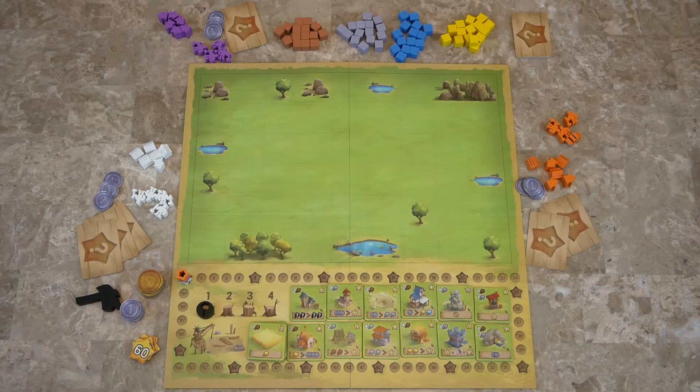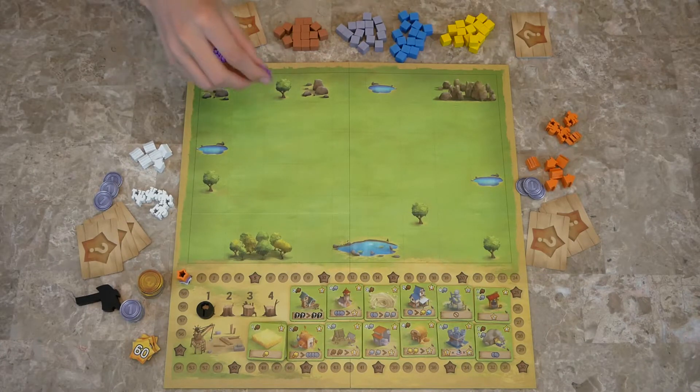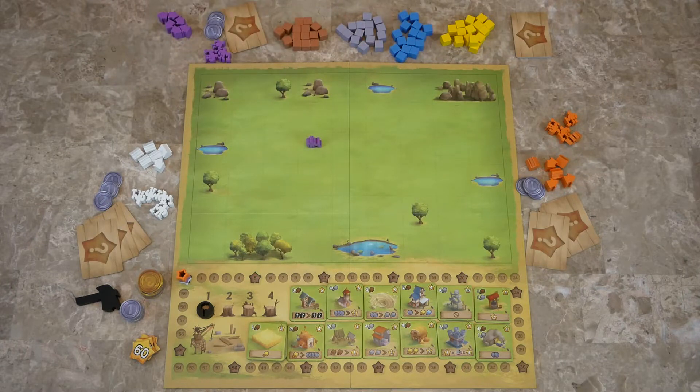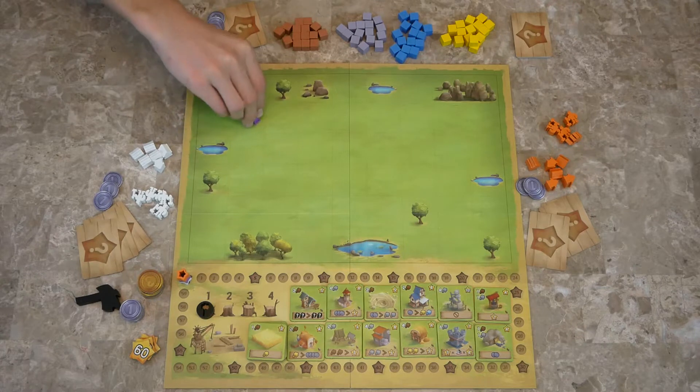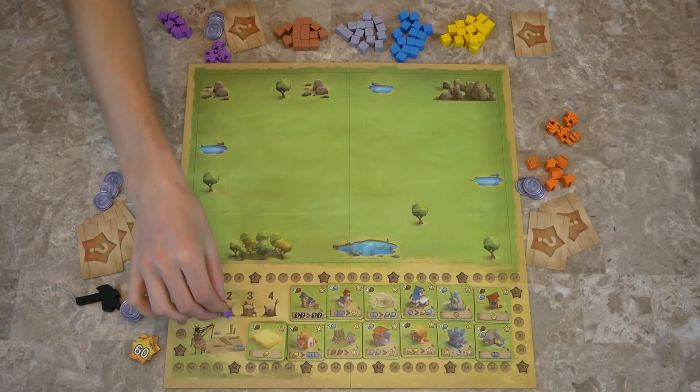The game is played in four rounds, and in each round you place your workers. You can either go to the town — or right now it's an open field — or you can go to the market. If you go to the town, you can activate buildings and gather resources. If you go to the market, you can build buildings.